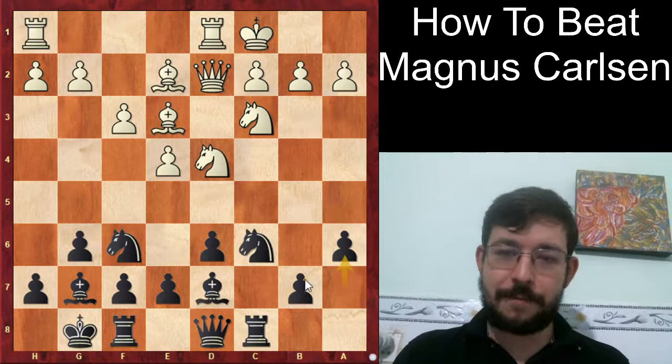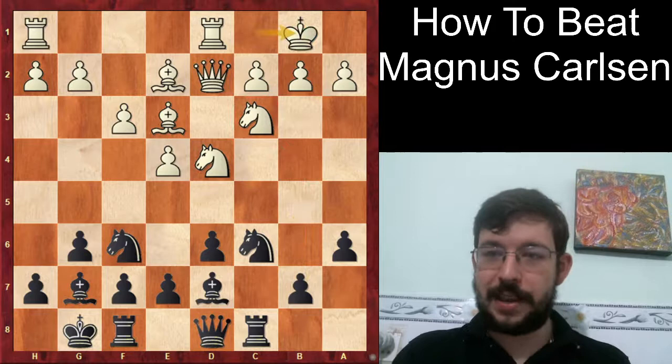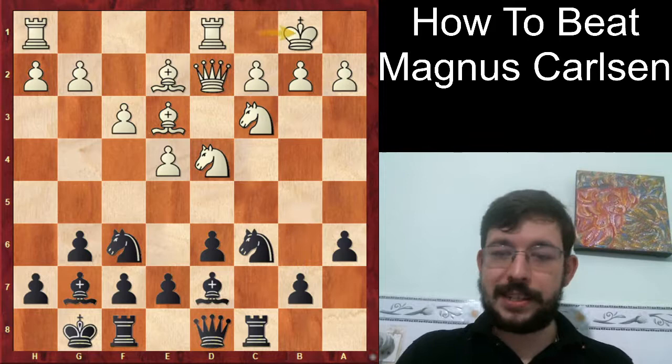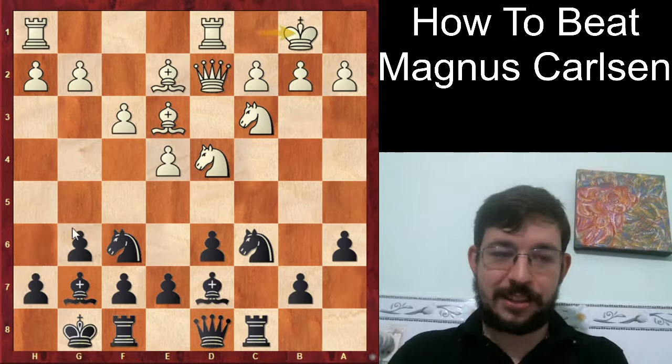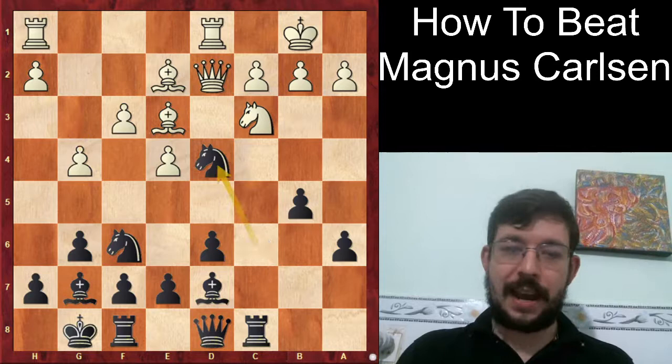After Bishop E2, MVL played A6, just supporting the move B5. A quite logical move to try to kick that knight around. When you kick that knight you're also fighting for control of the centre as well as playing for the pawn storm on the queenside. Carlsen played King B1, then Black played B5, a very consistent move. If you want to try to slow down the kingside attack, one radical idea is to play H5 - not H6, but pawn to H5 - trying to hold back G4, H4, H5. But MVL plays directly with B5.